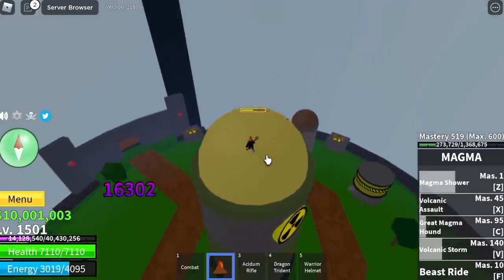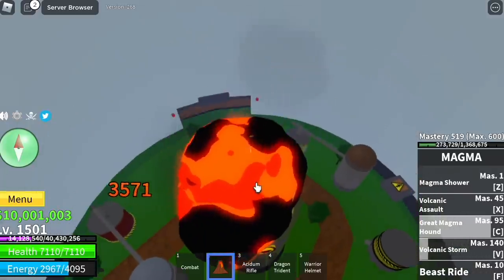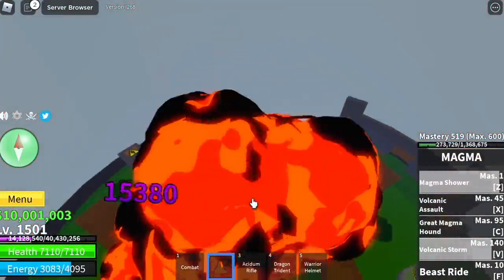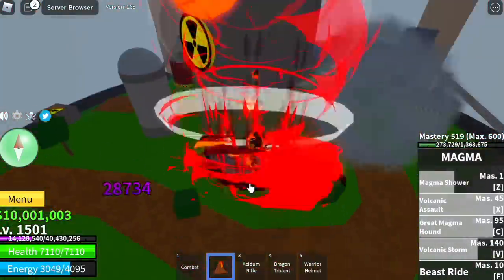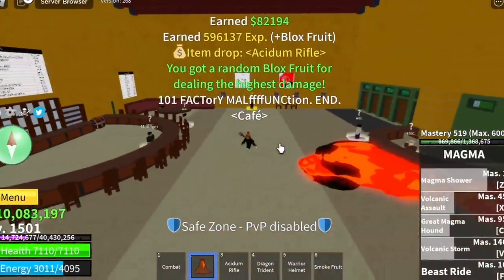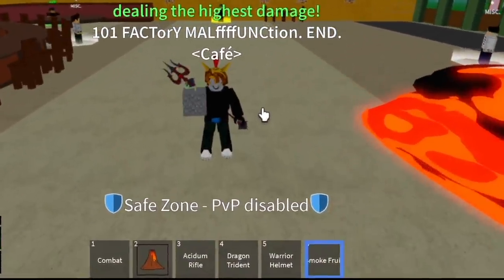You will get eaten by a dragon — just joking guys. You will be teleported back to the café or your save point. We're almost done again with our second factory. For our next fruit, we got the Smoke Fruit.